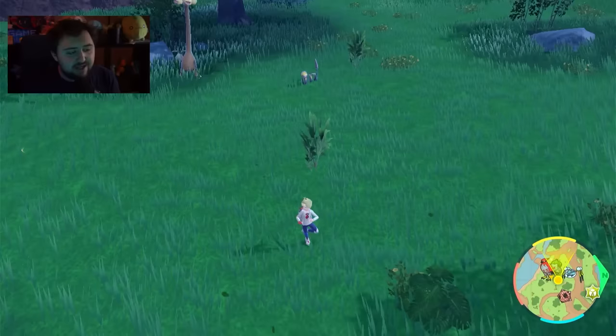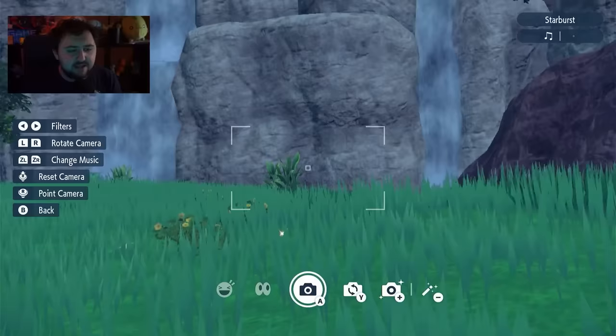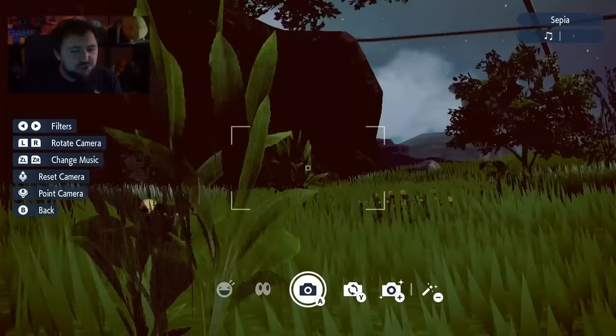Next up, you can get Meloetta in this game. To actually get it, it's pretty straightforward. Once you've completed the game, you just go to the coastal area, spin around in-game for 30 seconds. After you've done that, you use your camera with a special filter — the Sepia filter — and Meloetta will actually show up.